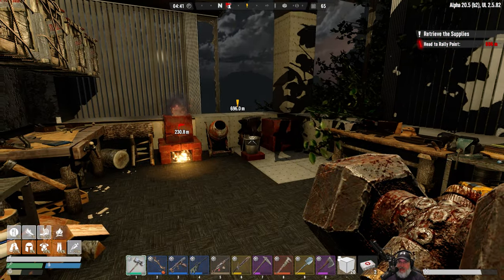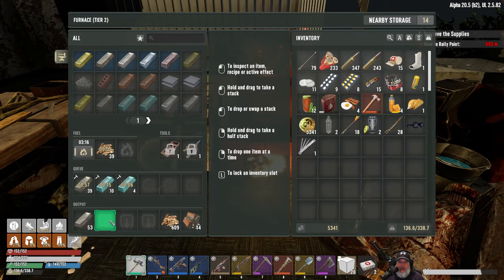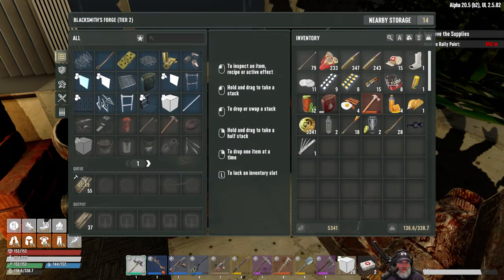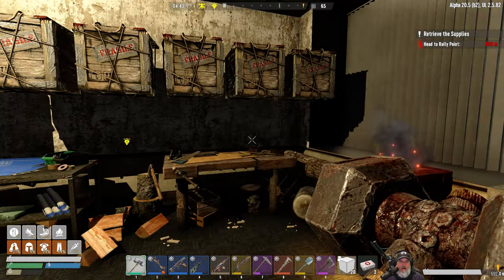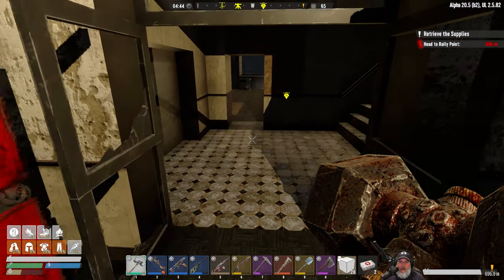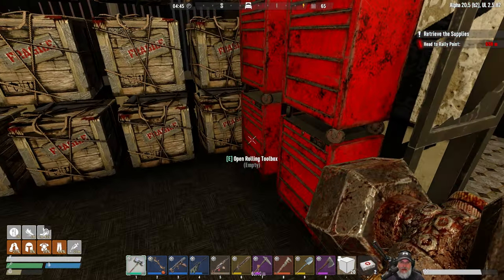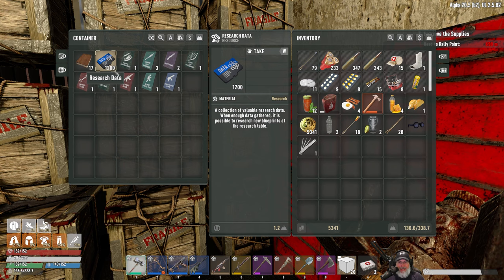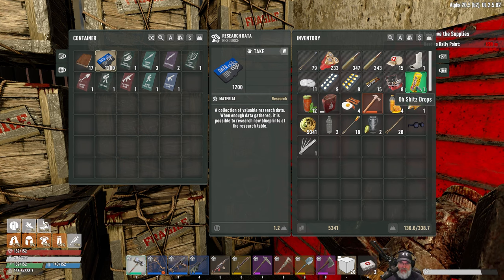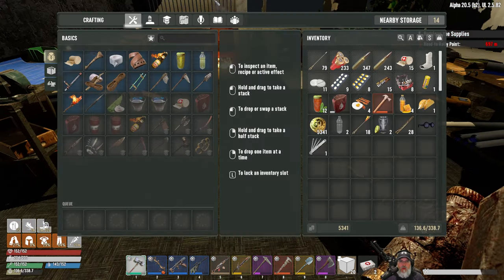Welcome back to Undead Legacy. Last night we went out and did some mining, got some iron and lead cooking. I've got some iron plating cooking too. We're going to go out and continue questing and building up our research data. We have 1200 so we need 800 more in order to make the gasoline can schematic.